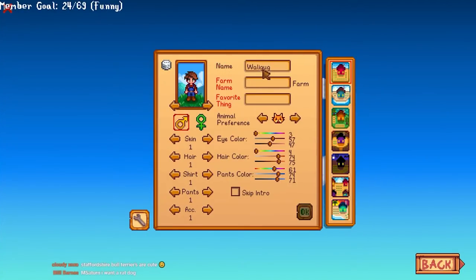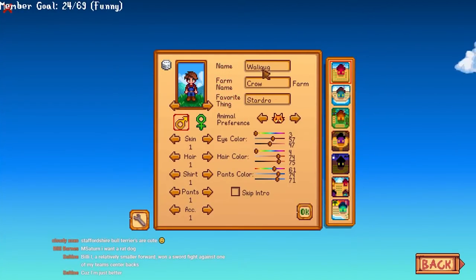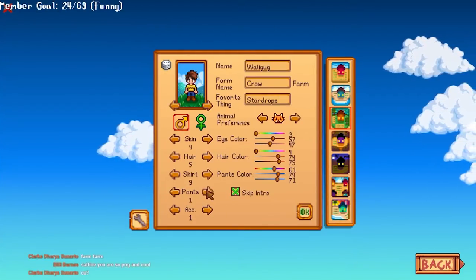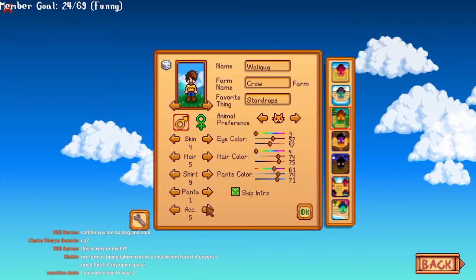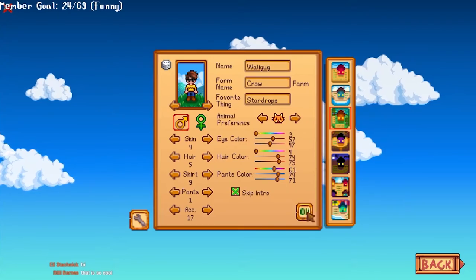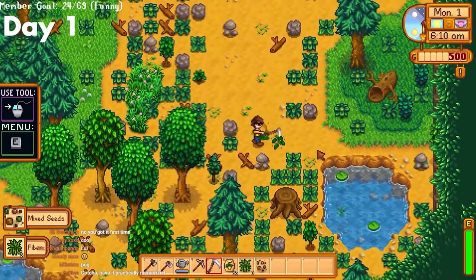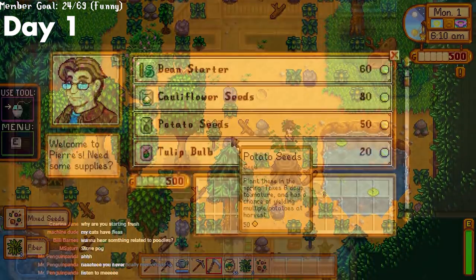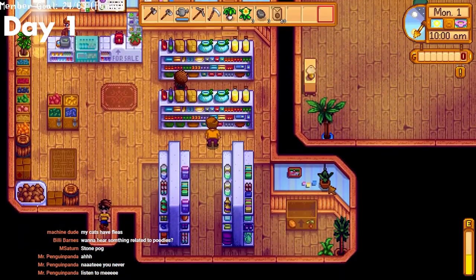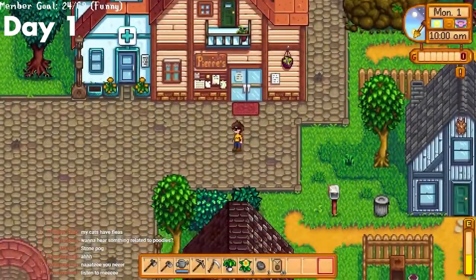As one normally does, I made my character. I tried to go with the forest farm because I'd never played it before and it was really good for forageables apparently. I am going to be doing the community center this run, so some extra forageables always help for that first bundle and also it's just early food.